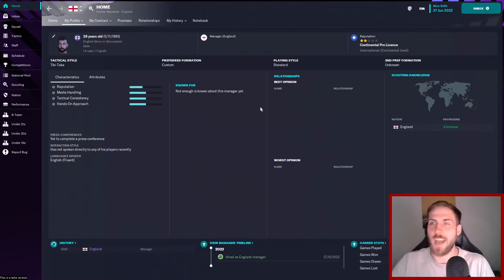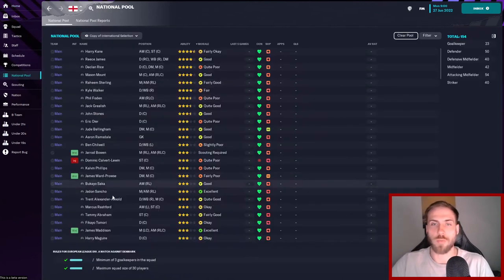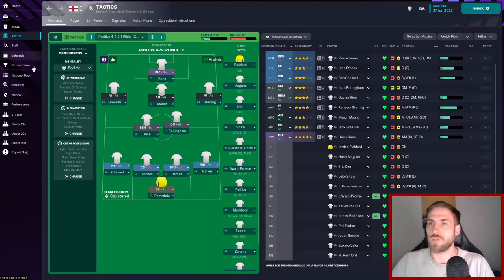Gareth Southgate is officially out of the England job and Raz Mataz is officially in, which is some good news. I've already gone in and fiddled about with the national pool, called up some people that weren't there which was a bit surprising to me, and we've set up a couple of tactics already. So starting 11, as it stands, we're going to be playing a positive 4-2-3-1 wide Gegenpressing press.